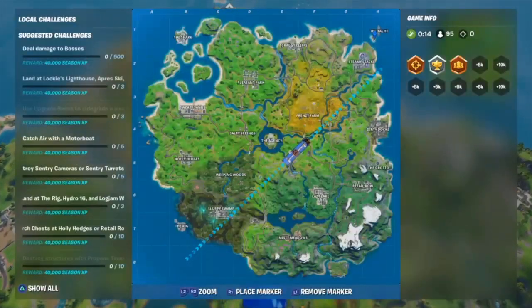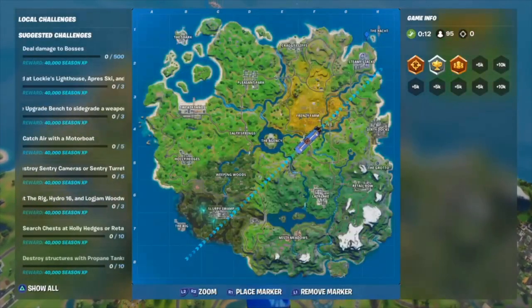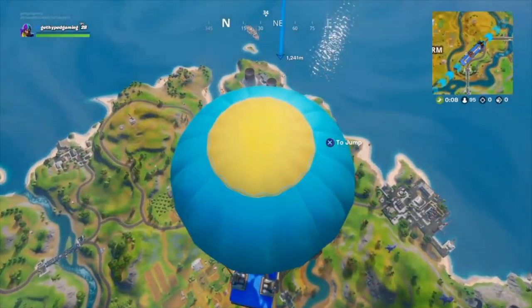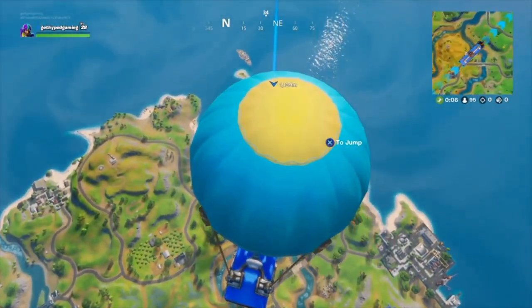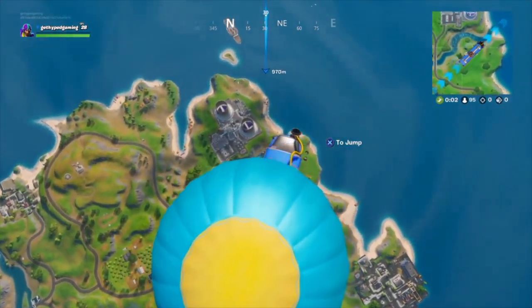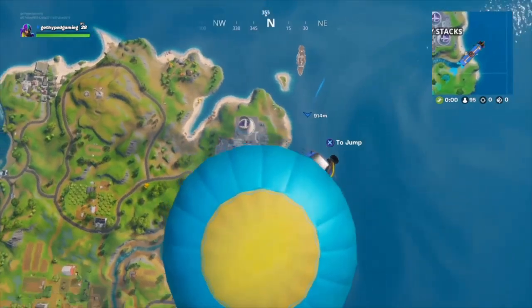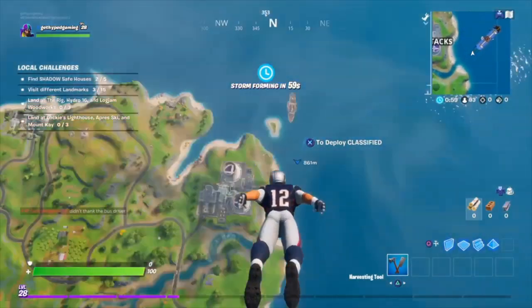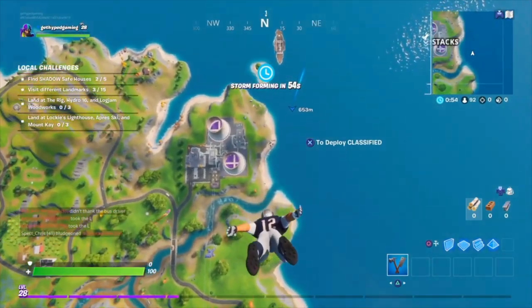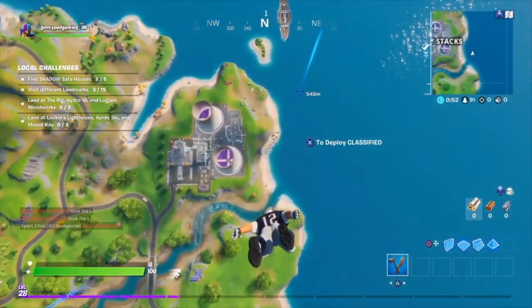Fortnite has added some really cool features in the latest update, and one of them is that you can become a henchman. You want to become a henchman to get to these new points of interest on the map, get onto the ship or designated area, move around freely, get in the doors, get into the secret loot boxes, and stock yourself up from the very beginning with all the best guns.